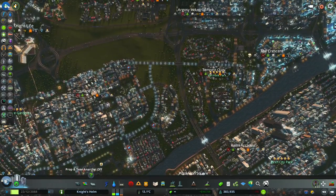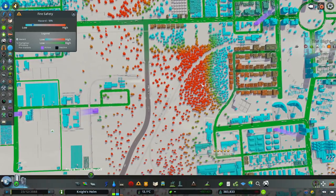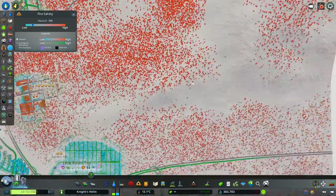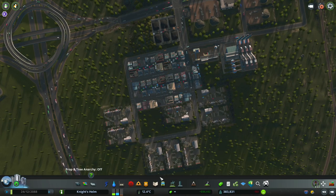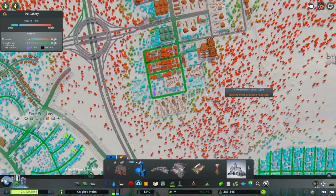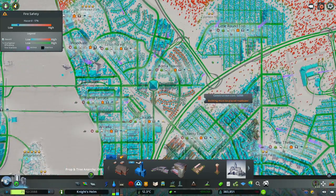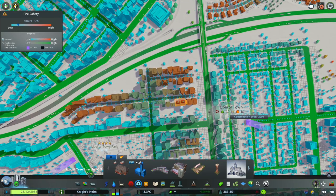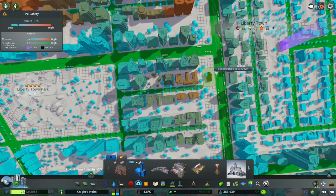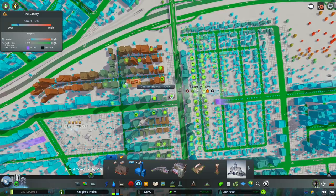Looking at pollution — not an issue. Noise — not an issue. Fire, we're pretty good. I have rain disabled so I won't have lightning or thunderstorms causing forest fires. Looks like I have a real shortage of fire coverage over here, so let's take care of that. We're just going to plop down a fire station here — boom. And probably going to need one way over here too, so we'll plunk down another one over there. Industry does require a little more extra coverage. These houses or offices way over here are a little shy — I could put one down right here in this corner. I hope that covers that.